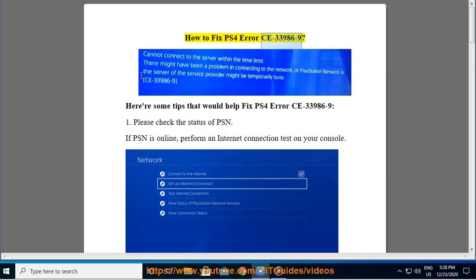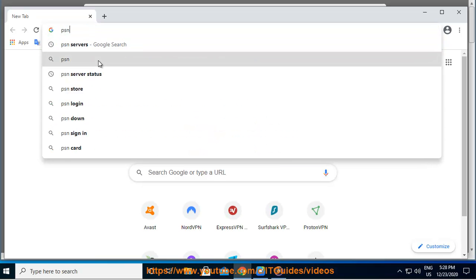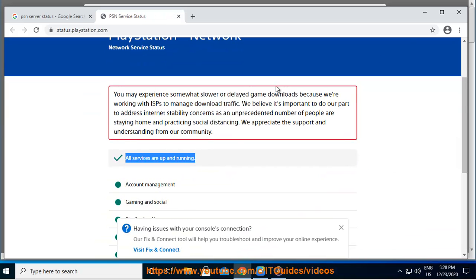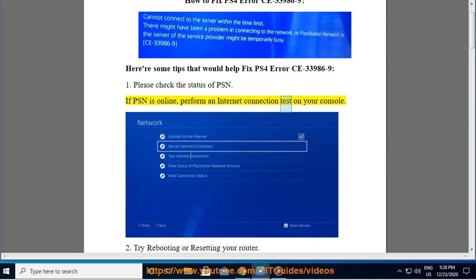How to Fix PS4 Error CE 33986-9. Here are some tips that would help fix PS4 Error CE 33986-9. Please check the status of PSN. If PSN is online, perform an internet connection test on your console.